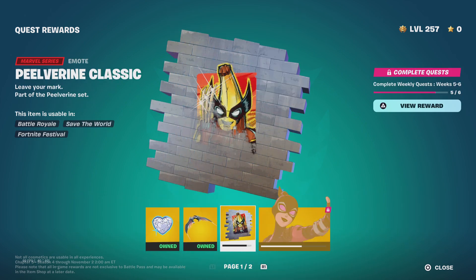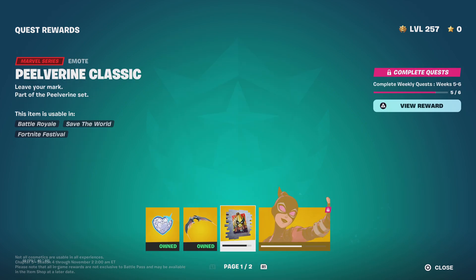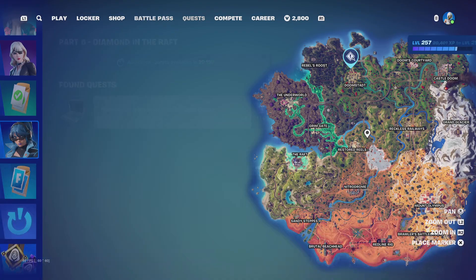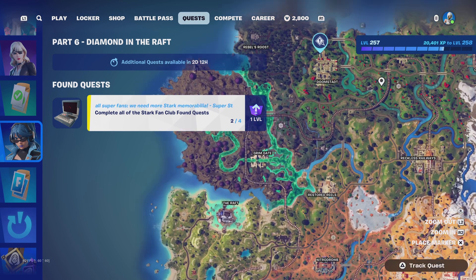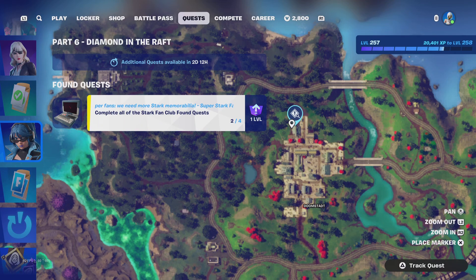The new quests for rewards are also out, so if you guys haven't completed them, make sure you complete your weekly quests. And if you guys did not know, there are some secret quests. If you go to Doomstat and go to this specific building right here at this marker, you can get some secret quests for the story, which will give you one level-up.